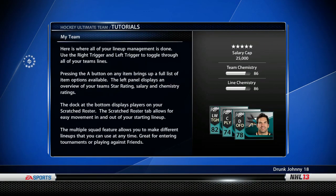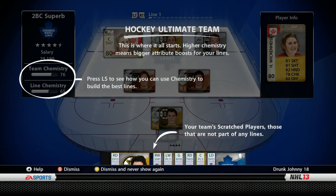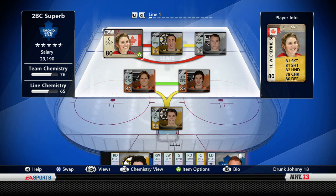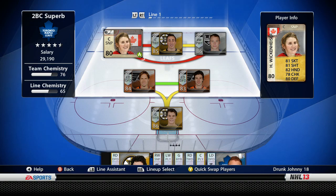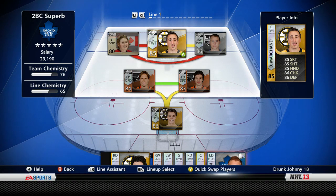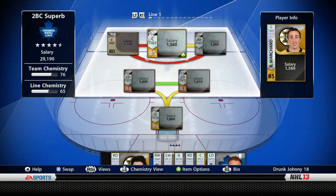I already have basically a team put together, so in this video I'll show you my team and I want to get your opinions on what this HUT series should be about. My first line - Hayley Wickenheiser, baby! That's right, she's going to be our captain for this team. I'll give her the C, don't you worry. She's our first line left winger; Brad Marchand is not too bad either.